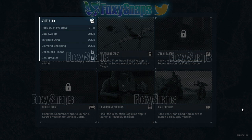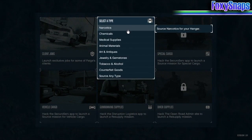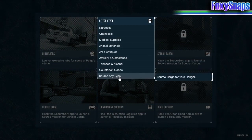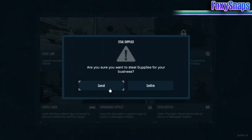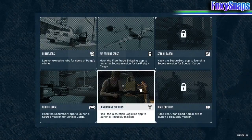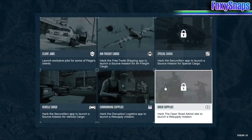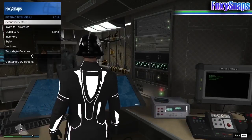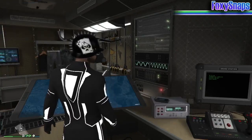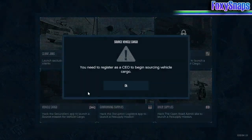Let's talk about the Terabyte client jobs. There are six of them. The first four — Robbery in Progress, Data Sweep, Targeted Data, and Diamond Shopping — are all done with one person. Collector's Pieces and Deal Break, the final two, require two plus players. So four are solo and two require another player. After launching one of these jobs, there is a 30-minute cooldown before you can launch the same job again. Other jobs can be launched in that time, though there's a small cooldown of about five minutes.